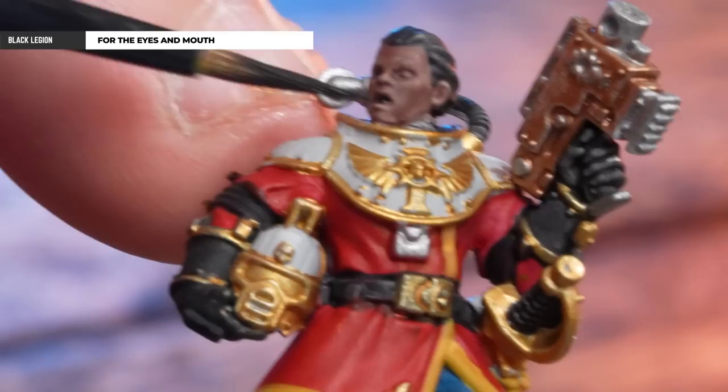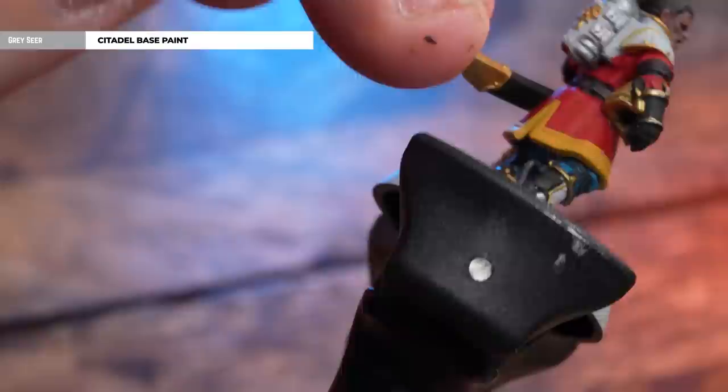At this point, you'll probably find you've got a few bits and bobs over that white armour. So what we're going to do now is just tidy up that armour using Greyskin.